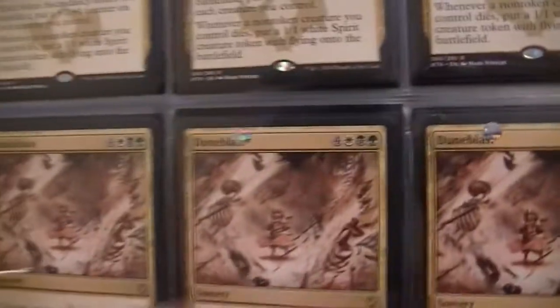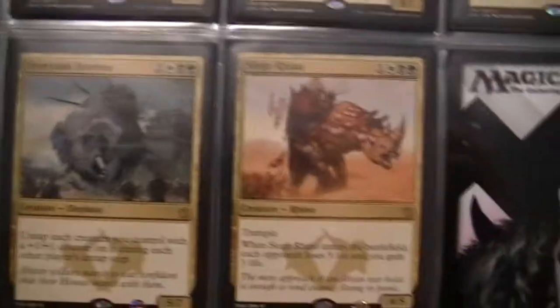So I'm going to Abzan, the deck that I am currently going to try to run. I got the Ascendancy and more Ascendancies. I got some Doomblasts and more Doomblasts. Ivorytusk Fortress — I got 5 of those. And 1 Siege Rhino in the binder — I have 4 more in my deck.